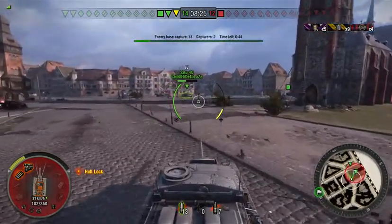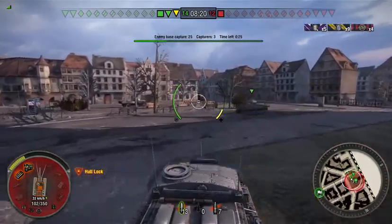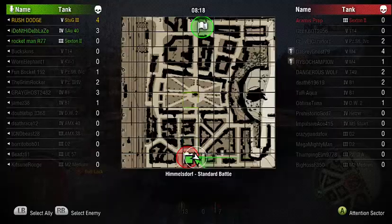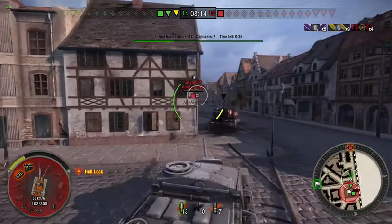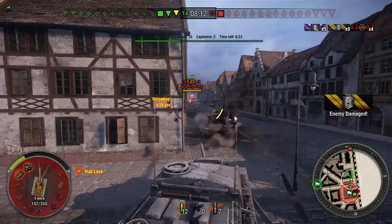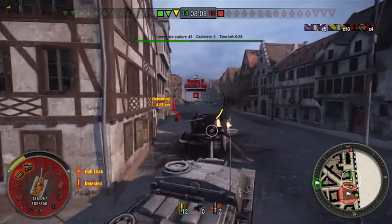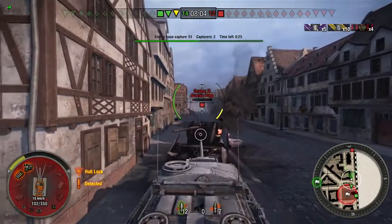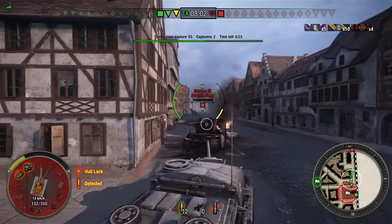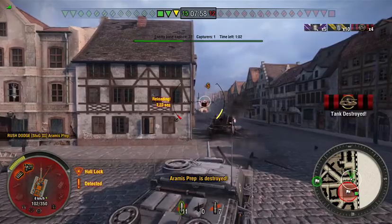We'll let our arty sit here and try to capture. I'm actually going to go for that other arty — he's got to be over here somewhere. Not sure what he is — Sexton — he's reloading very fast. Ready to fire — oh, just about got him. Let's find another target. Target acquired — alright, they're already gone.